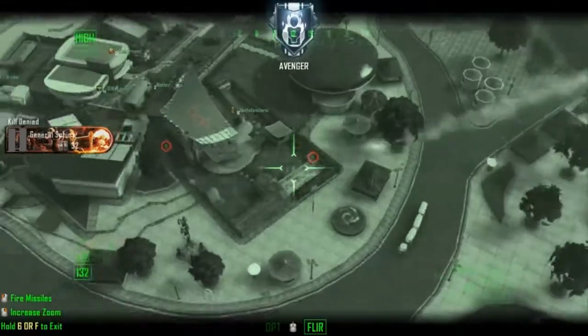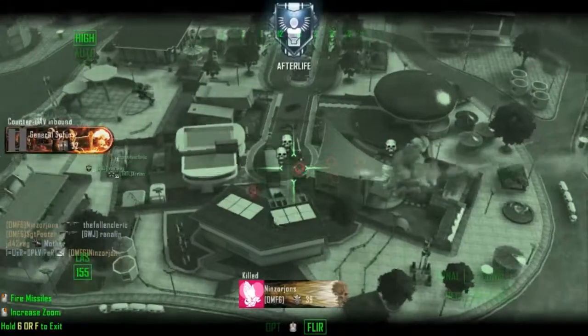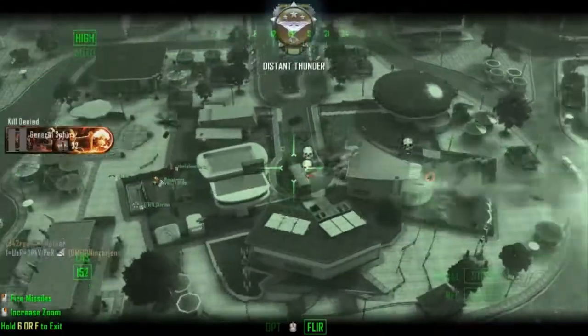Friendly care package inbound. Friendly UAV inbound. Friendlies on ground. Hostile counter UAV above. Radar is down.